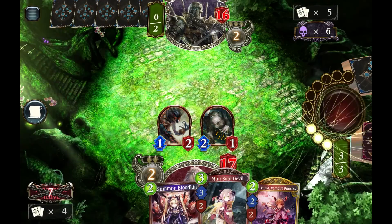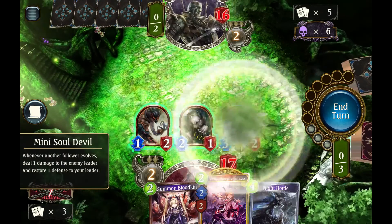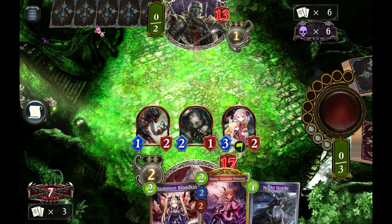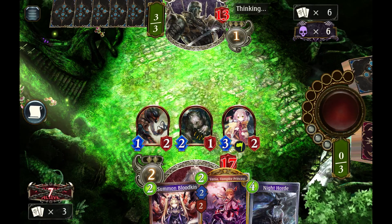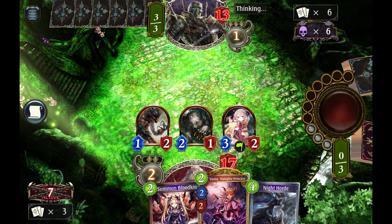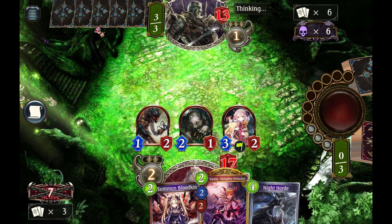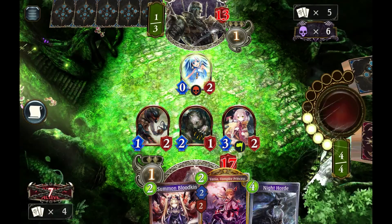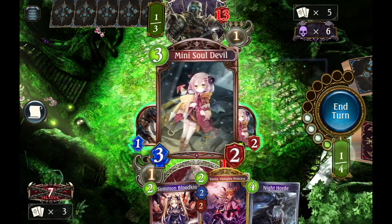So we're playing against a Shadow Path to Purgatory deck here. That's fine because he doesn't seem to have any interest in contesting our board, so we're just going to rush him down, and that's really what most of these blood aggro games are going to look like. We're going to try to rush somebody down, we're going to try to get in before they can execute their game plan, and if they manage to stall us long enough or take over the board in the late game, then we probably lose.